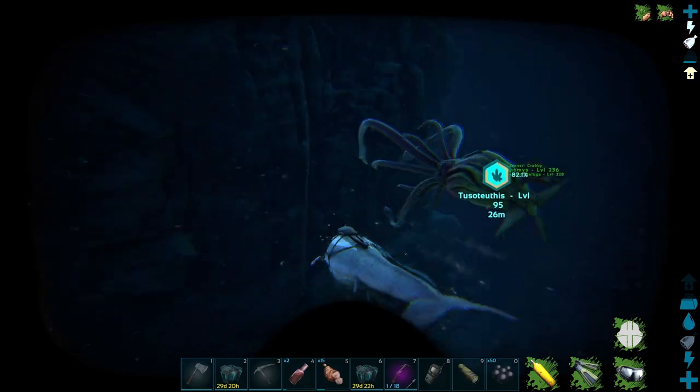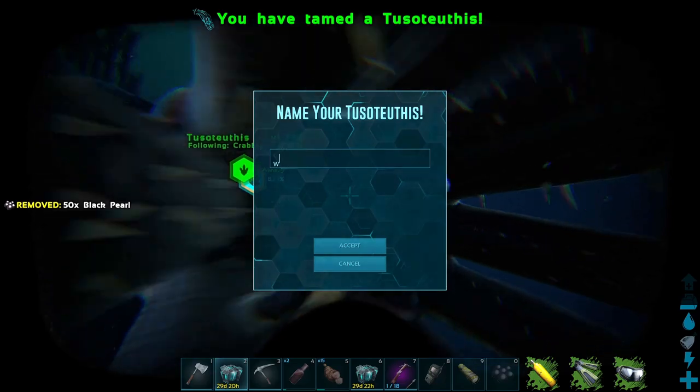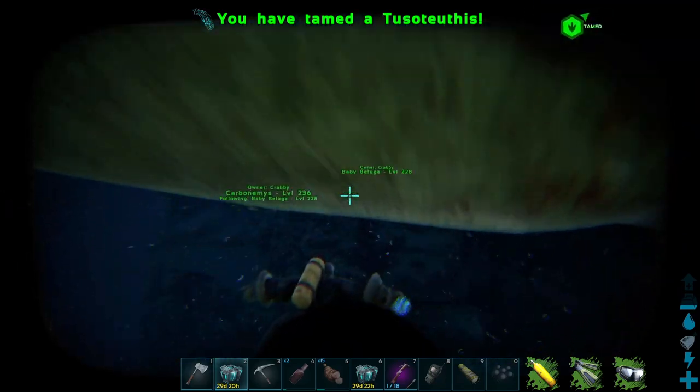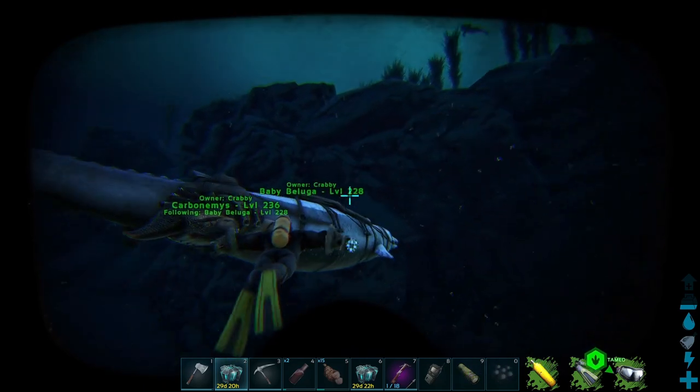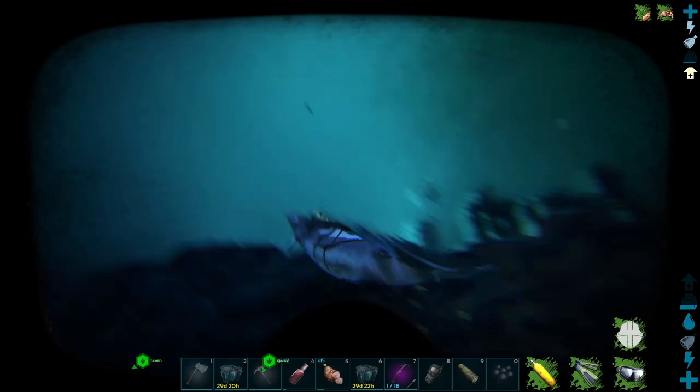With the other squid gone, focus on completing the tame. Get the turtle grabbed, give it the final feed, and that is it — Tuso is tamed! This method is a little more involved but if you are terrified of swimming alone in the ocean it is a great option.